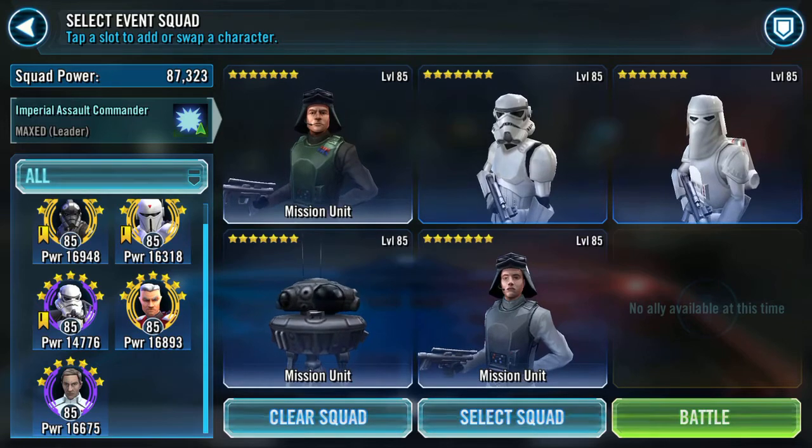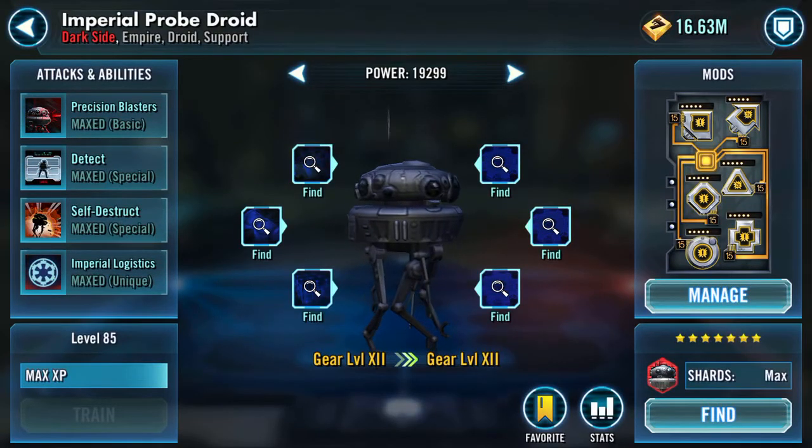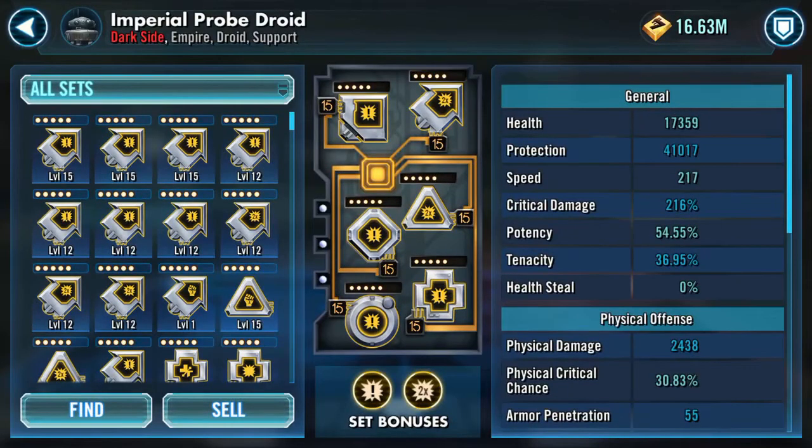I've maxed gear 12 and I have also Zeta'd my Imperial Probe Droid. Speed-wise, not too bad — 217. 41k protection, 17k health. Hopefully that will be enough.